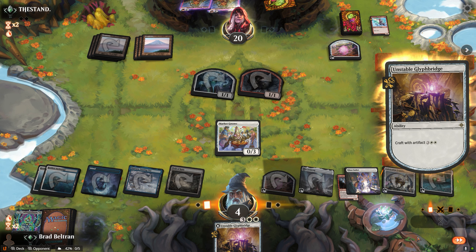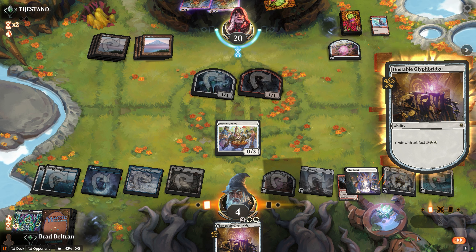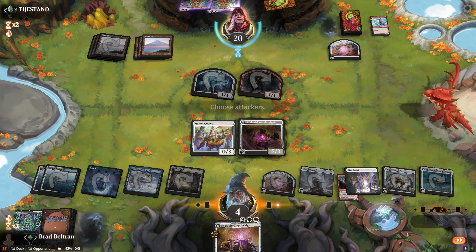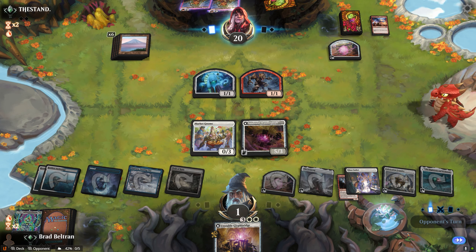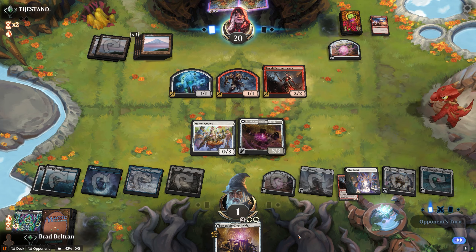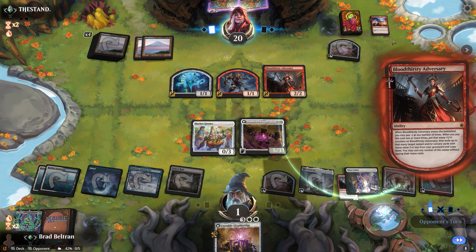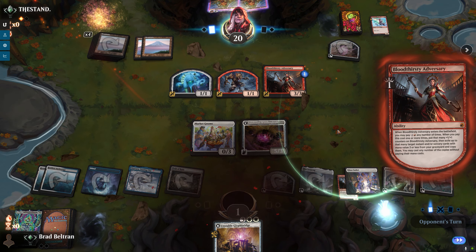Seems the opponent has an instant — let's hope it's not a Lightning Strike. But if it is, that'll be game. We see a Lightning Strike, but opponent misplays. Taking out the Wander Glyph would have been the right choice. But a Bloodthirsty Adversary off the top gets them a burn spell to the face and closes out the game. GGs. Onto game two.